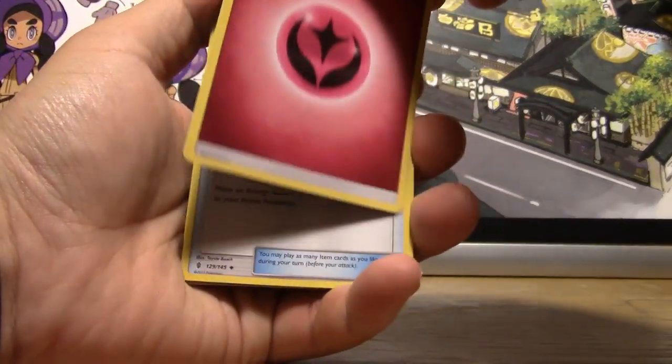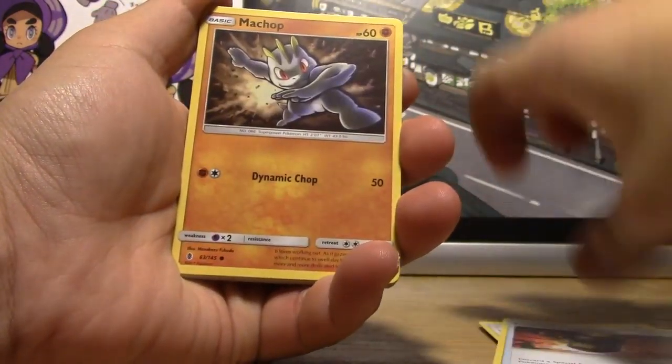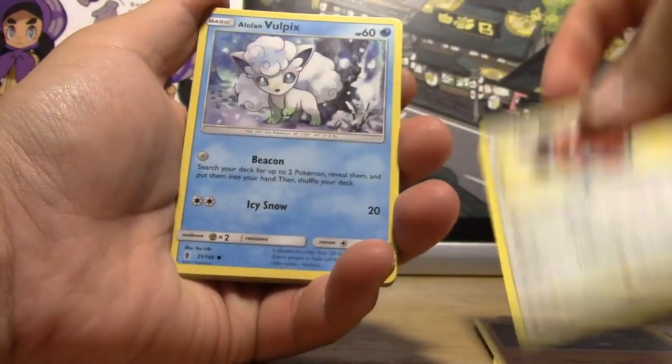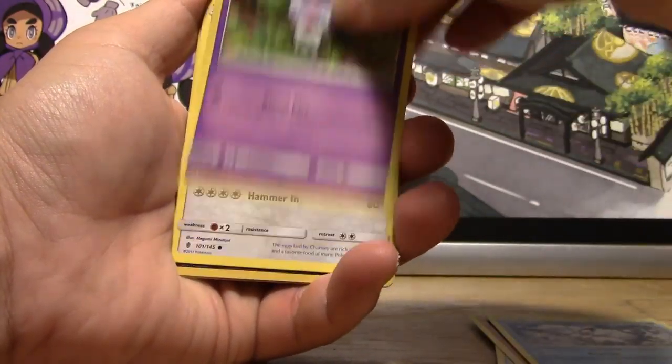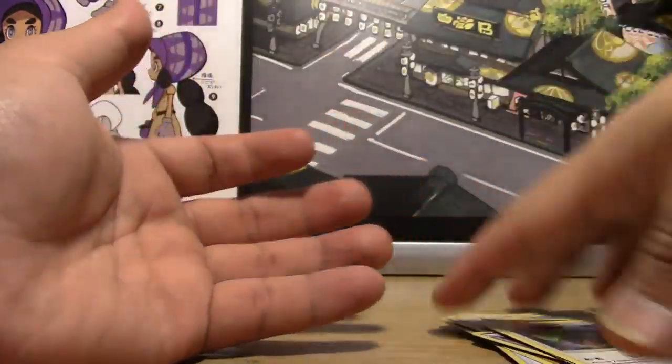Pack two: Fairy Energy, Multi Switch, Komala, Enhanced Hammer, Machop, Fletchling, Lowland Vulpix, Gothita, Chansey, a Reverse Makuhita, and a Rayquaza Regular Rare.